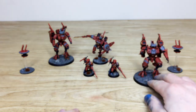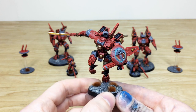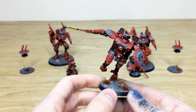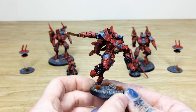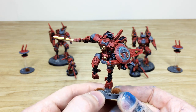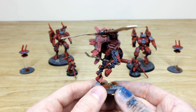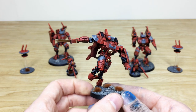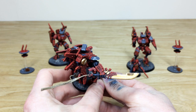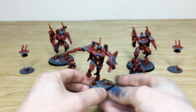Up next is the man himself — Commander Farsight. This is a Finecast model, slightly smaller than the Commander Suits, bounding forward with a glowing shield and glowing plasma rifle. Loads of little green lenses and lights done on him, with all armor areas given full attention to detail. The Dawn Blade is painted in lovely gold with a nice amount of refraction and tinting towards the hilt for shading and contrast.